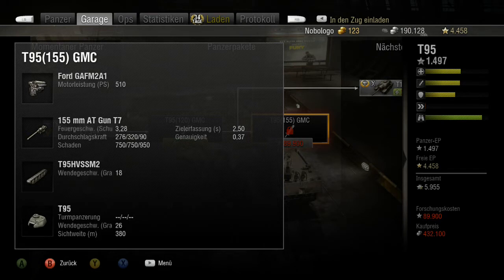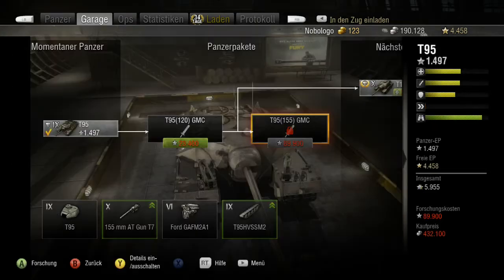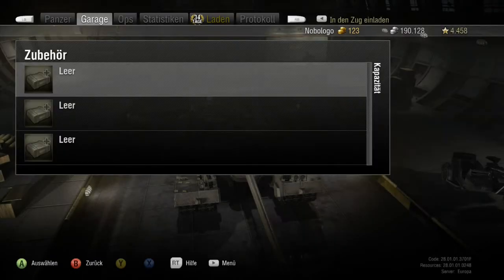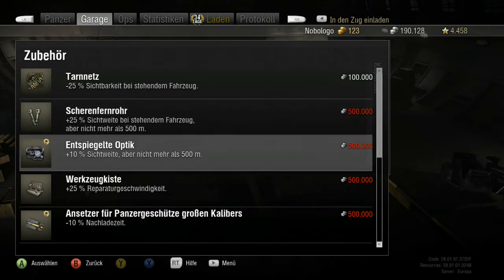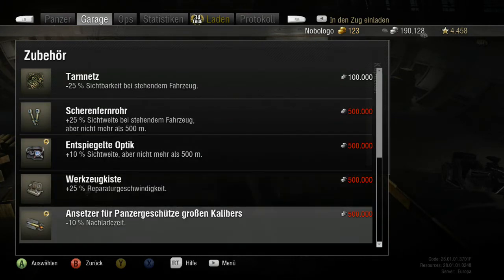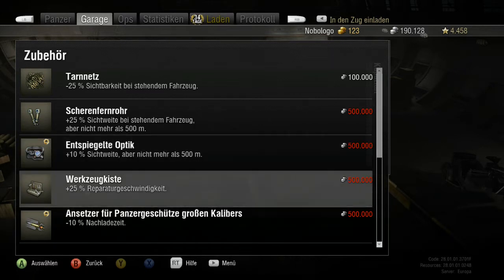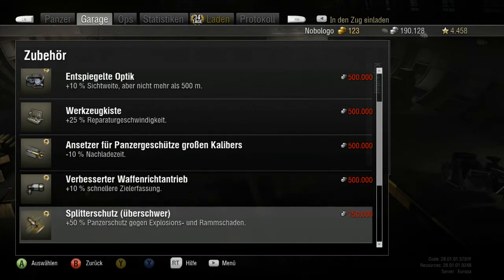Am besten wertet man das Fahrzeug mit einem Ladeschützen als Mannschaftsausbilder auf. Im Zubehör ist das Scherenfernrohr schon mal nicht schlecht, und ein Richtschütze mit Ansätzen wäre bei der Ladegeschwindigkeit sinnvoll. Scherenfernrohr und eventuell entspiegelte Optik sind fast ein Muss, weil man sonst oft von Lights abgeschossen wird, ohne sie zu sehen. Mit entspiegelter Optik könnte man die Reichweite von 500 Meter erreichen. Ein Tarnnetz bringt nicht viel, weil es ein riesiger Panzer ist – auch wenn er flach gebaut ist. Ansätze wäre sehr gut, vor allem wenn man eine geschützte Position hat.